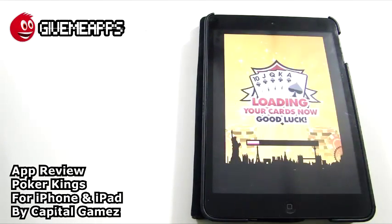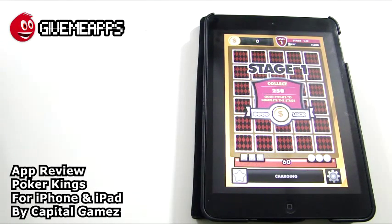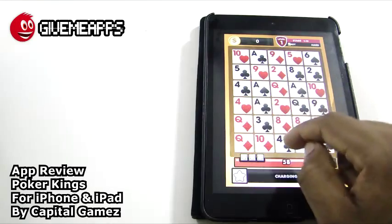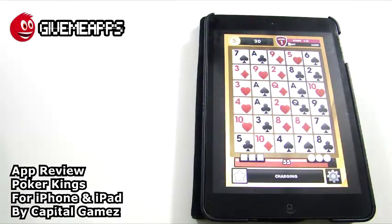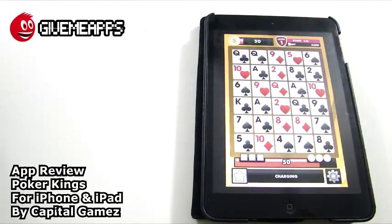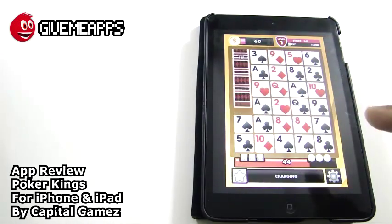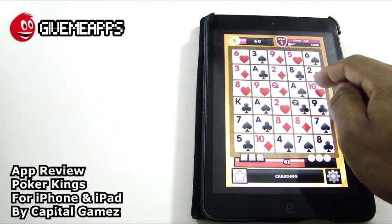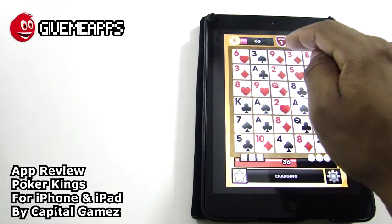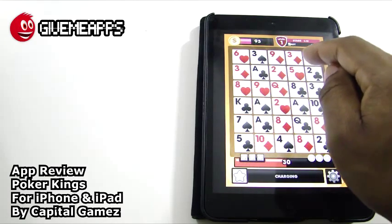We're going to give this one more stab and hopefully do better this time around — our third try. Giving it the best we can with these poker hands in front of us. This is all about skill. If you are a poker veteran, you'd do way better than we are. You would know what to look for. We kind of do, but our eyes are not trained. That looks like a flush — not quite. Three of a kind — we're going for all the two of a kinds and three of a kinds.